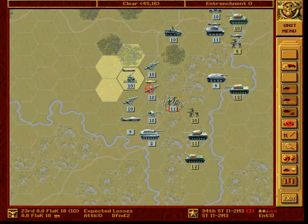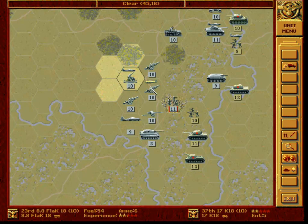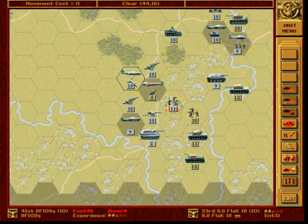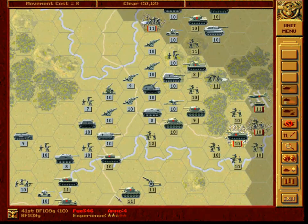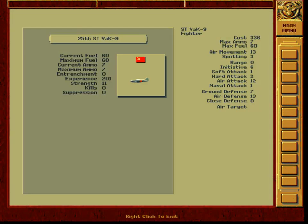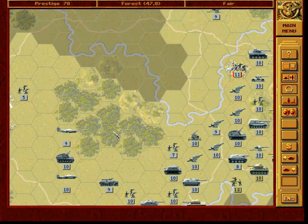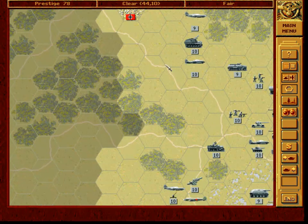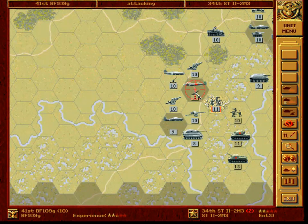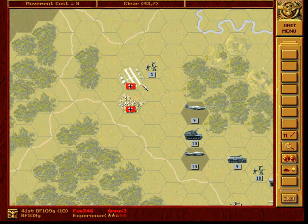Now we'll try to get rid of this tactical bomber. It didn't work. Air movement of 13 — 1, 2, 3, 4, 5, 6, 7, 8, 9, 10, 11, 12, 13. Not in range if we fly here. So now we will destroy this tactical bomber — that's an obvious choice. And fly to the airfield to get fuel and ammo.